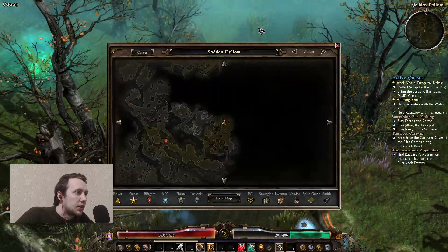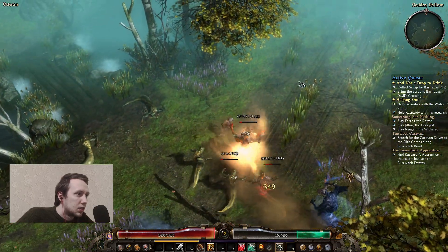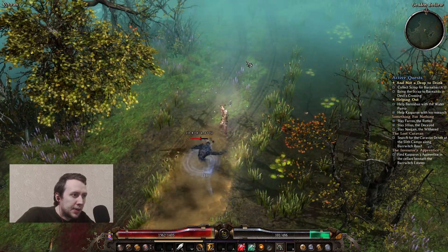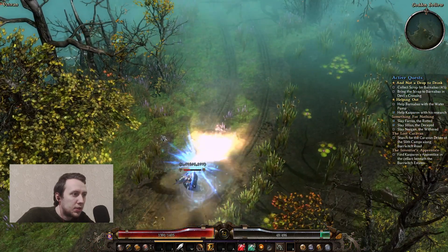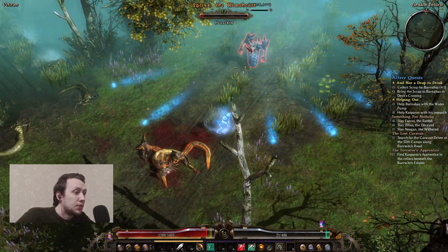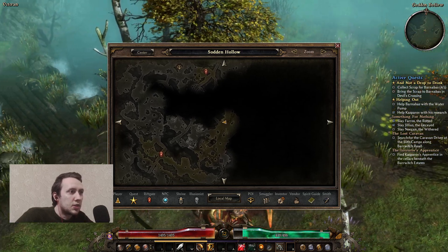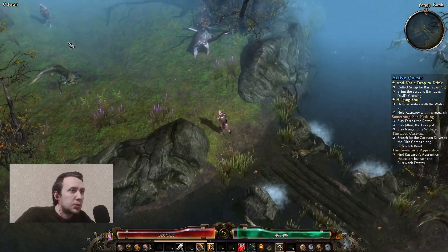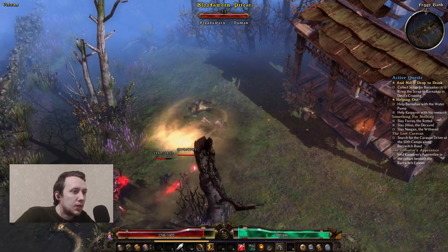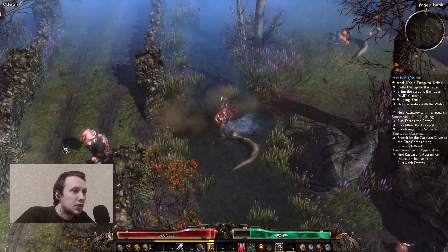We're looking for Negan the Withered and he should be somewhere around here. On veteran difficulty, you definitely need to kite some mobs from time to time, especially veteran ones. Our last quest target should be somewhere in this area we haven't explored yet.